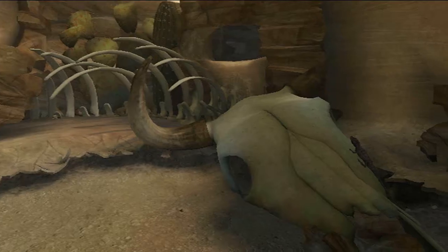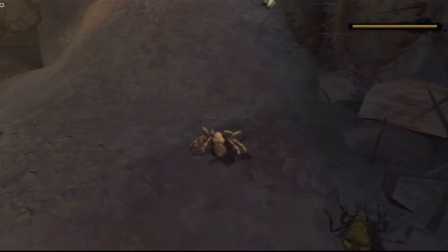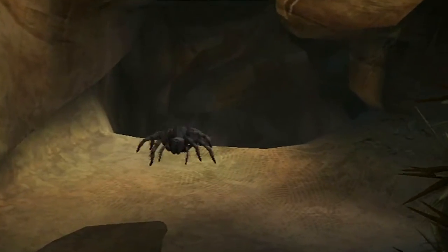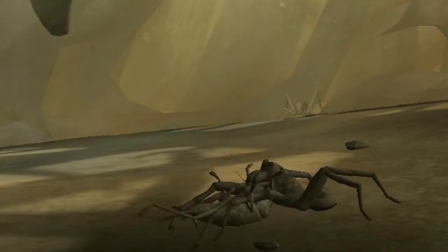In Deadly Creatures, the environment's the desert. But it's not just the plain desert. If you've never been out here in the desert before, you might think that it's a desolate, barren place. But it's actually lush and provided a varied world that we could explore as both creatures. We wanted to capture both the beauty and the hostility of the desert, and we wanted to do it in a lush, hand-painted style so that we could convey the sense of atmosphere and fear.